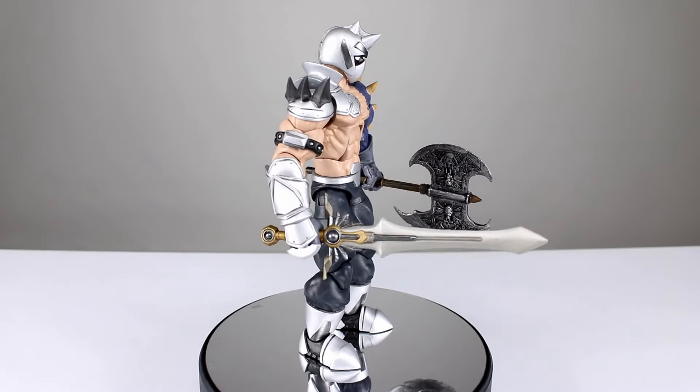Let me take him off the stand and show you what I did. First of all, he's got the spiky helmet because I really like the look of the Nightmare character in Soul Calibur — lots of armor has spikes on the helmet. This is all sculpted; the head is 100% sculpted. All the armor on the arm except for the spikes is sculpted, and half of the armor down here is sculpted while half of it is from Tyrael from NECA.